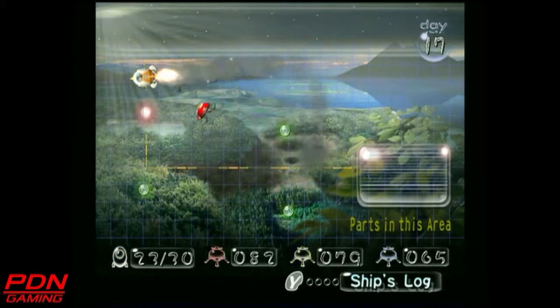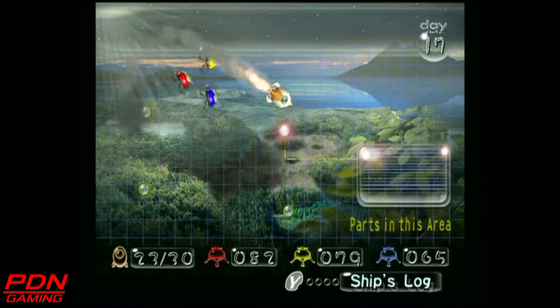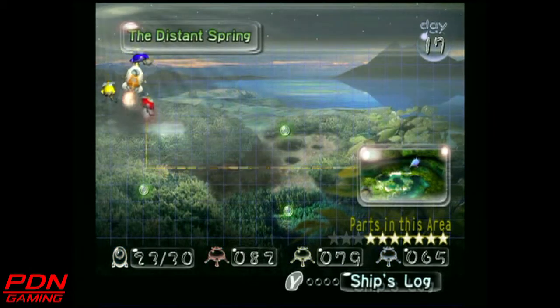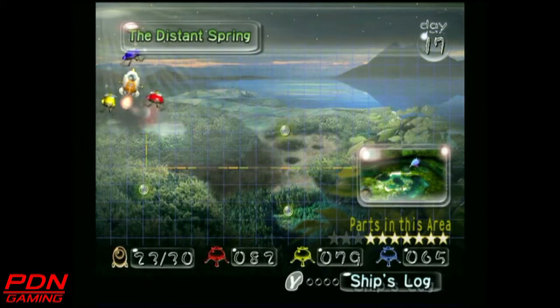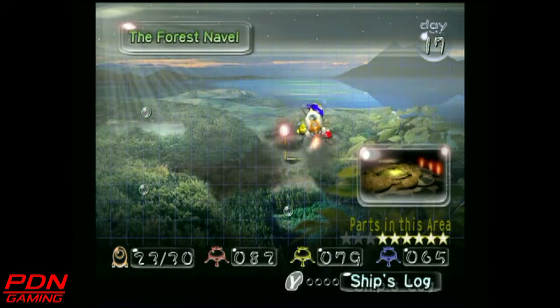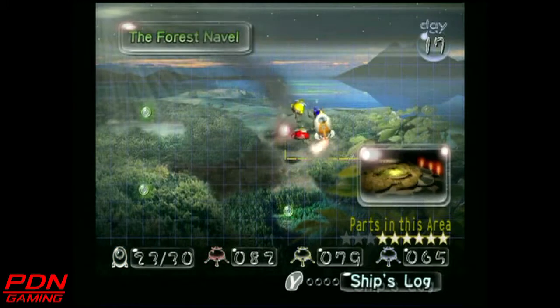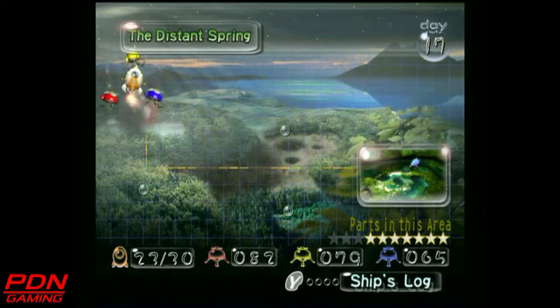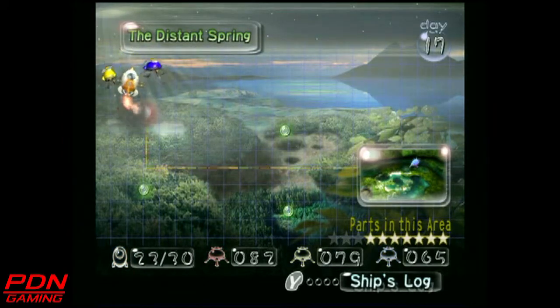We now have 23 rocket parts collected, with 7 remaining and 14 days left — definitely starting to close in on completion. We have three parts left in the Forest Navel and three left in the Distant Spring, adding up to six, and the final rocket part is in the final unlockable level which you cannot access until you collect 29 out of 30 parts. Next episode we will return to the Distant Spring. This is Punk Demon Neo signing out — I hope to see you in the next episode.